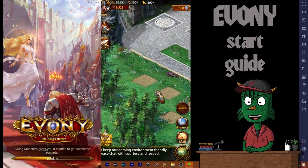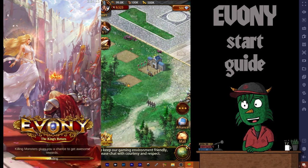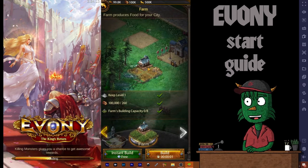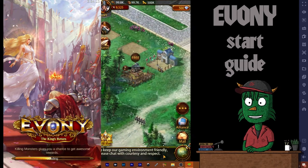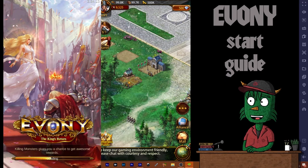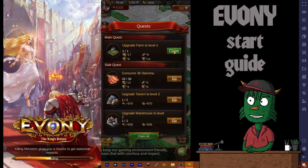If we press the go button it automatically sends us there, but I don't really want to put my farm where it suggests. I want to put my stuff down here — this is where I'm going to start my first farm. We have all the requirements we need. We're going to click build, use our builder for half a second, and now we have a farm.